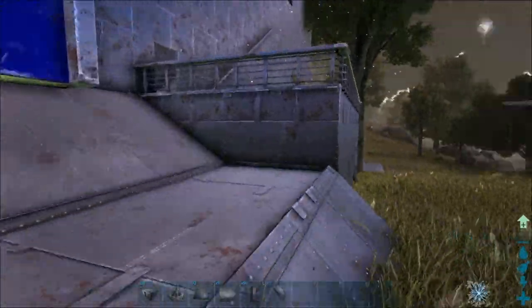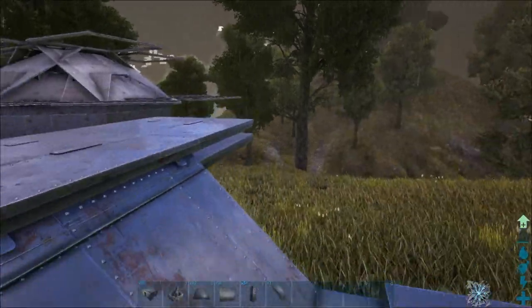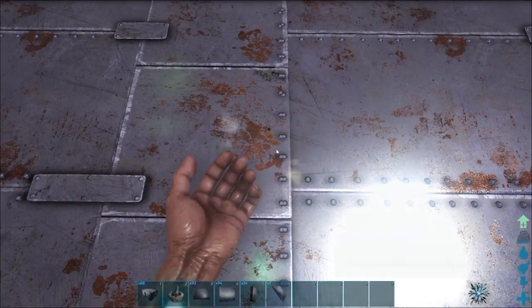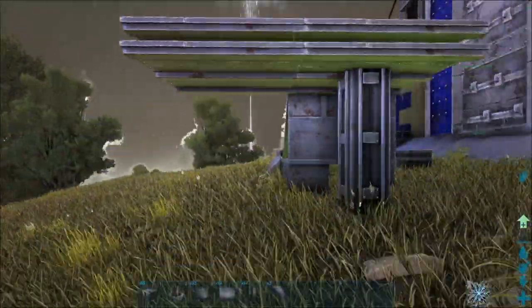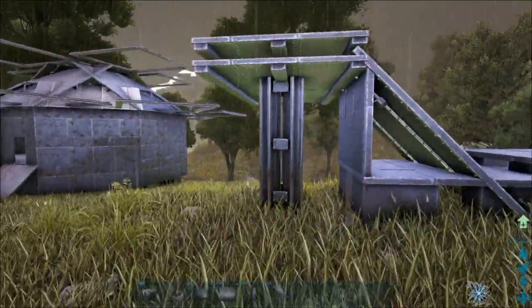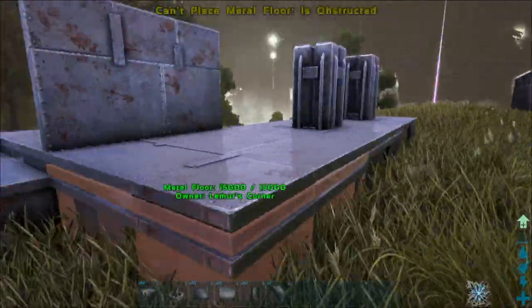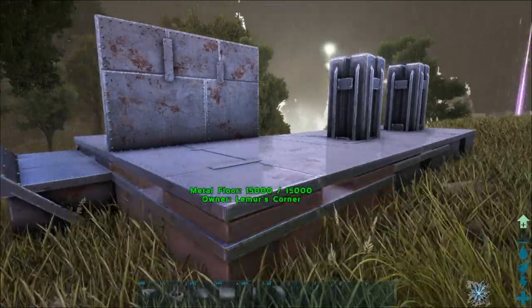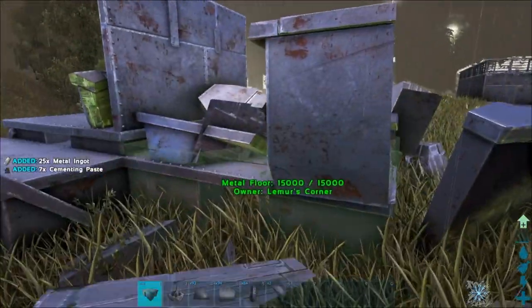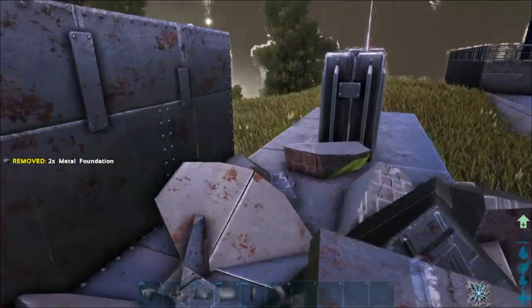No matter how big your base is, if you've got it on all foundations you'll be able to see right through it. But that's it — it's that easy to hide stuff where people can't even find it. You can place it wherever you want, however you want. This is the ceiling method where you stick through those little ceilings. Underneath our tutorial base here, you make your pillar and do a double wall right on top of it, or you guys can stack foundations and place them in there.